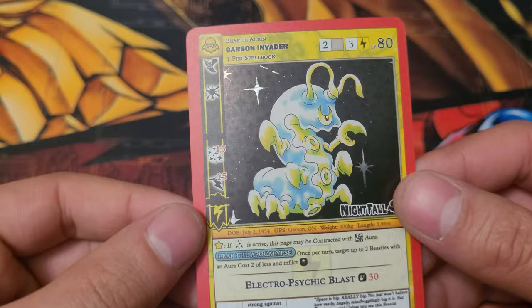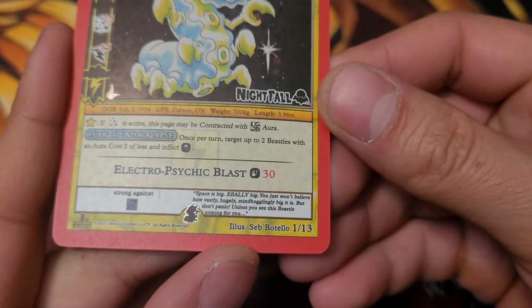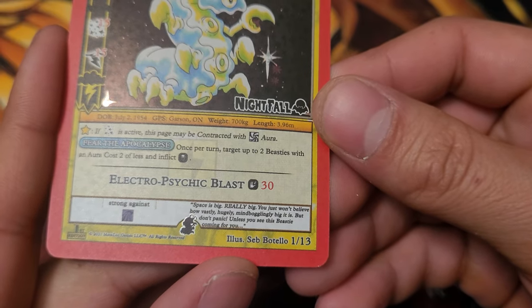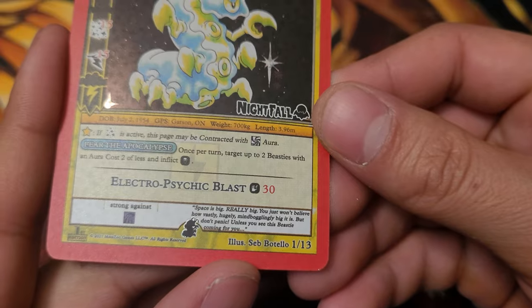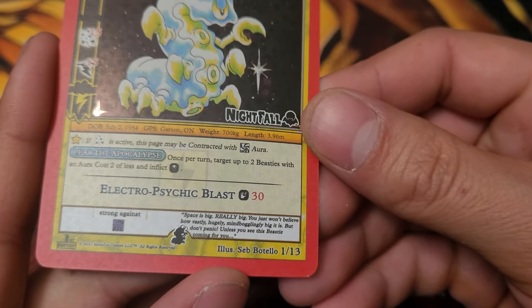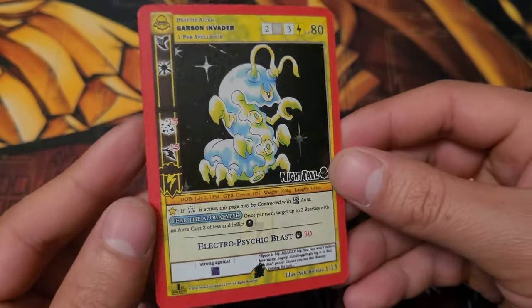And this is Carson Invader — oh, I never even read his description earlier. Okay, we got to end with that: 'Space is big, really big. You just won't believe how vastly, hugely, mind-bogglingly big it is. But don't panic unless you see this beastie coming for you.' Why would you panic if he was coming for you? Look at him, he's beautiful.